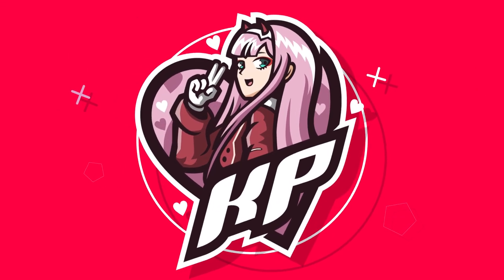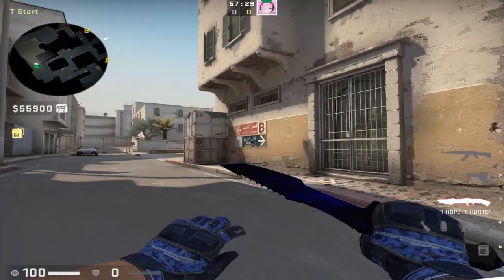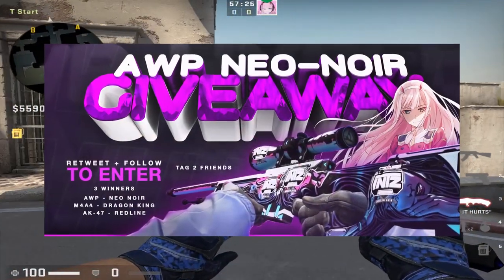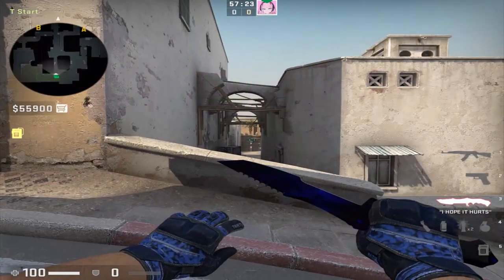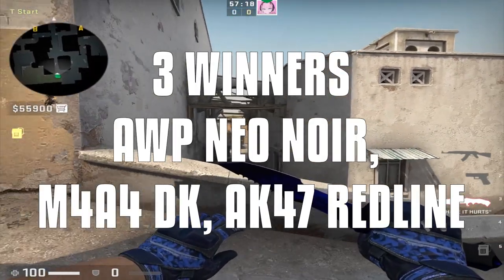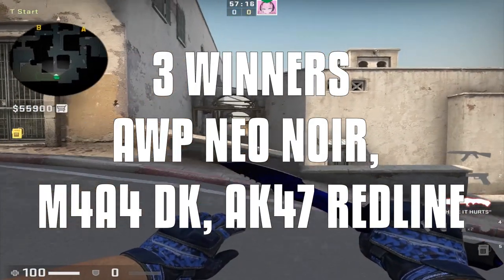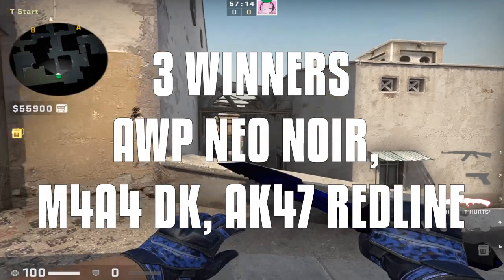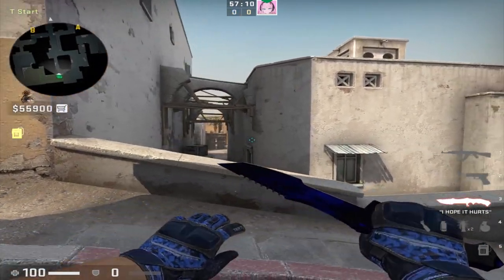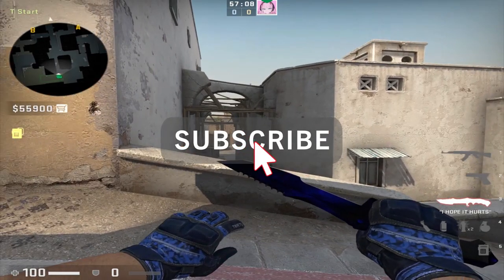Before this video starts, I wanted to let you guys know that I'm hosting a giveaway on Twitter — go ahead and check it out in the description or in the pinned comment. I'm giving away an AWP Neo-Noir Factory New, an M4A4 Dragon King, and an AK-47 Red Line, all for free. There's gonna be three winners.